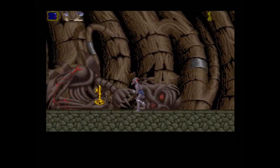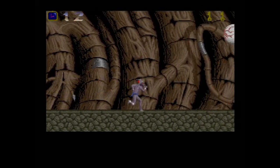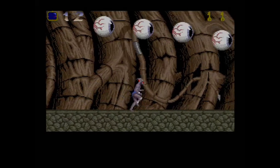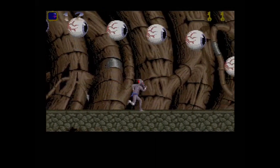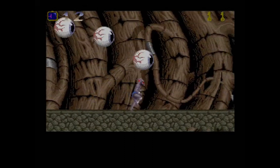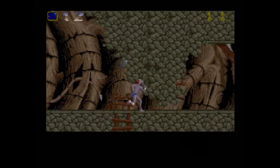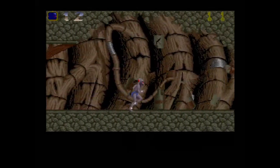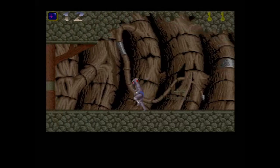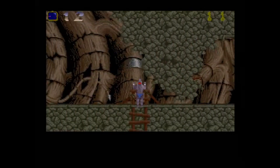This is where you get your second key — that's the key to the castle. The first key you collected is the key to get out of the catacombs, out of the wishing well. Here's another health pickup — that's a four-times strength. Now we're going to go down this ladder and over to the left.